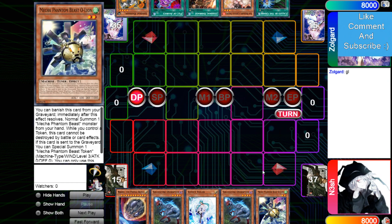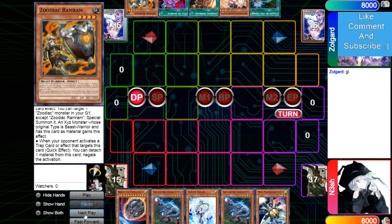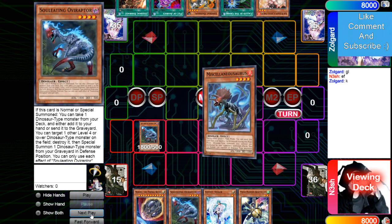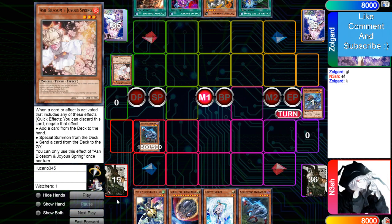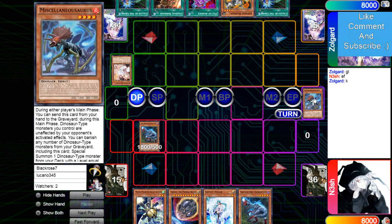Zolgaard opens Called By, Ash, Barrage, Avarice, Ram Ram, Ram Ram. He's going to Ash the Miscellaneous effects — Oviraptor effect at Misc, then Misc effect in hand. Misc effect in grief, Ash negates, and then pass turn. Zolgaard's Called By is insane versus Dino because you can Called By the Miscellaneous and it's just nuts.